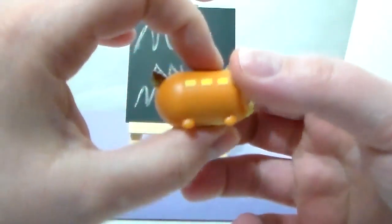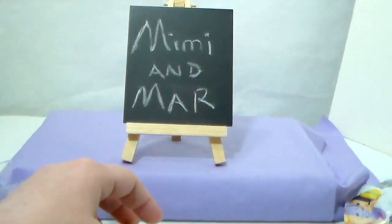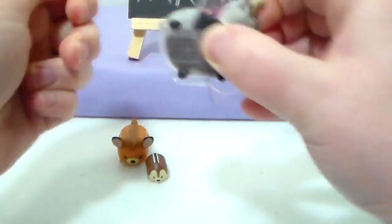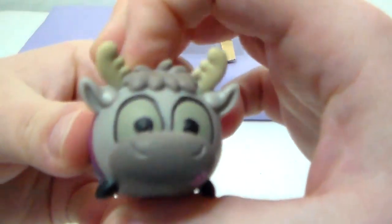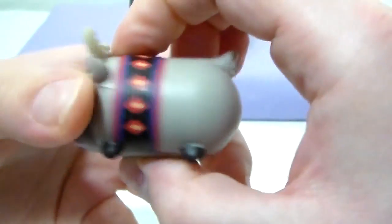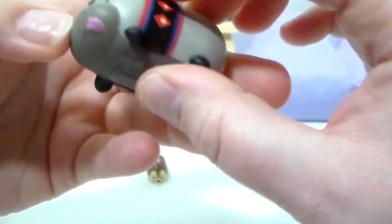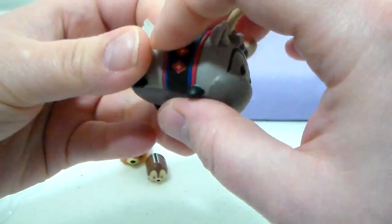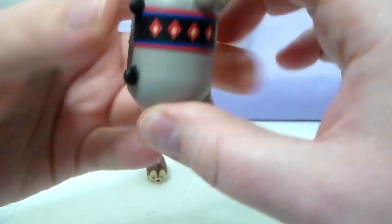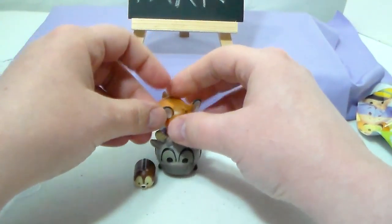Bambi is so cute! I do want to try to find a pack with Thumper in it — I want Thumper to go with my Bambi. I just don't know if I want to try to get Thumper the same size as Bambi or get the smaller one — what do you guys think? And then the large Sven — there we go, so cute! There's a little thumb sticking out, I love it, and his antlers — he is so awesome, I love the details, he's got his collar, it's a cool little design.